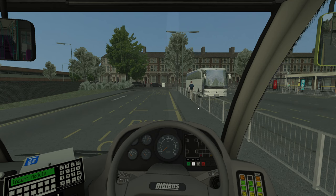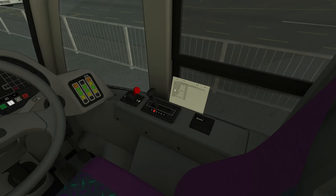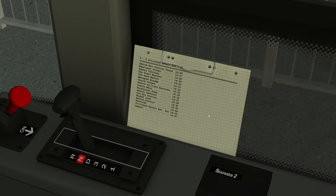So the Route 5 - it's a route that's about 20 minutes in length. 14:26 departure from the bus station and we get to the retail park at 14:46. That is quite literally exactly 20 minutes long.